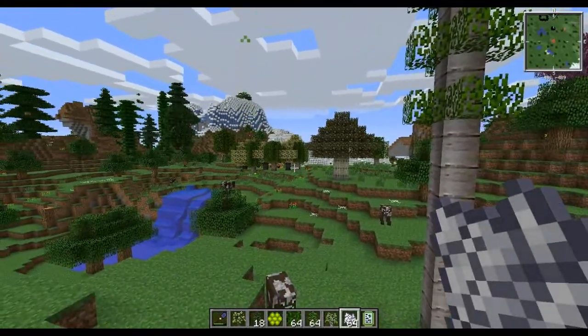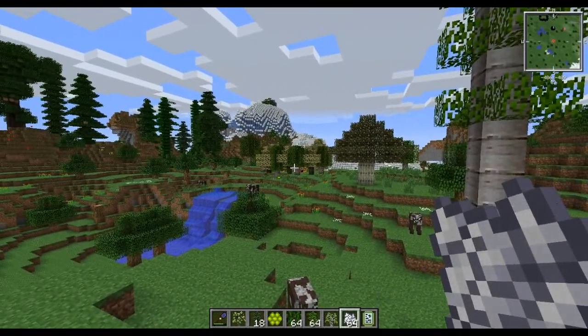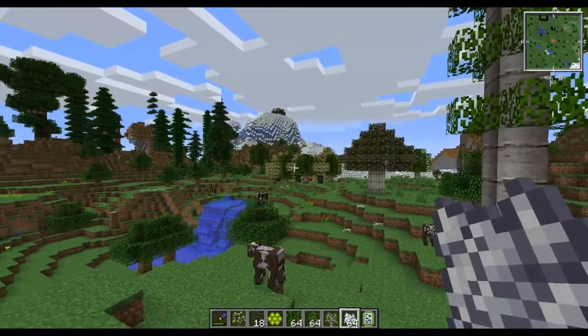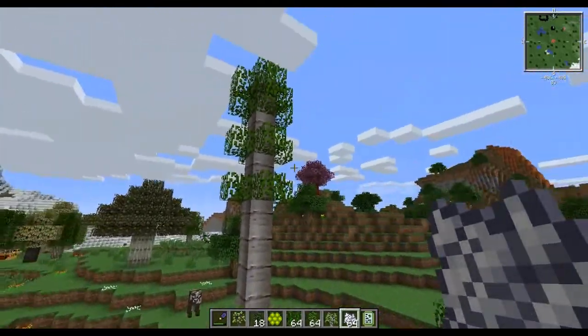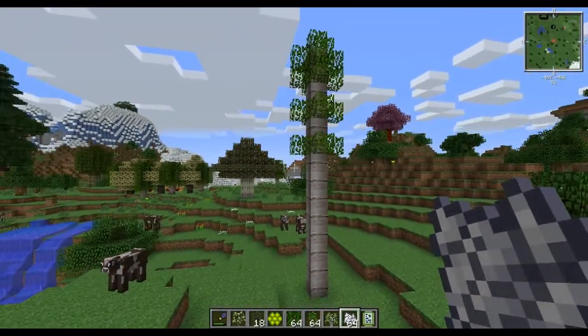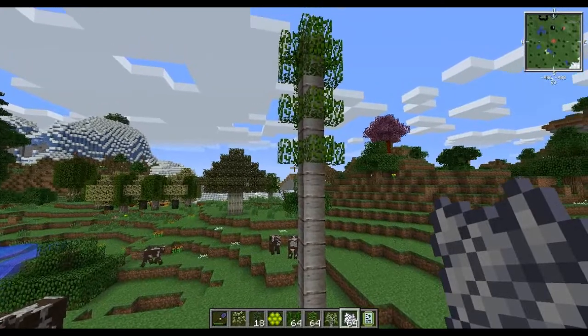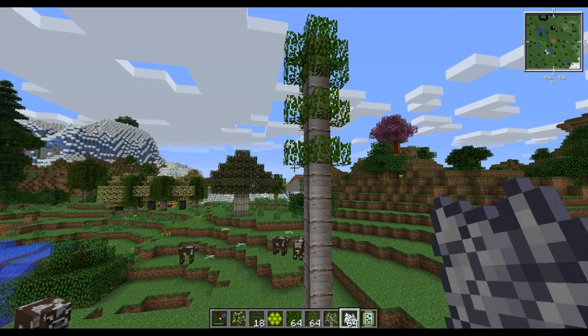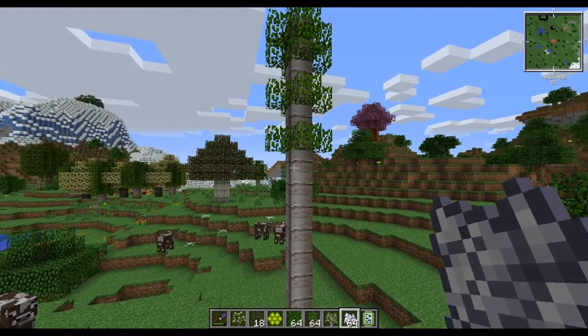To review: to breed a balsa tree, you need a silver lime tree, a teak tree, bees running, and the outcome is a balsa tree. I hope you enjoyed the episode and learned something. Good luck in your tree adventures, and I will see you next time.